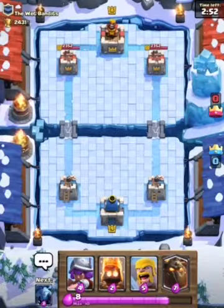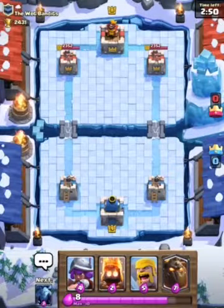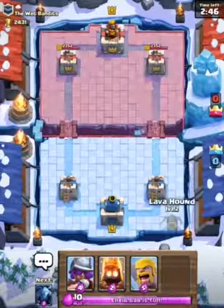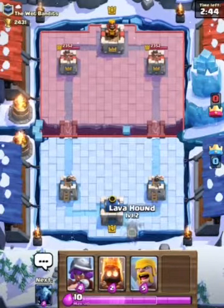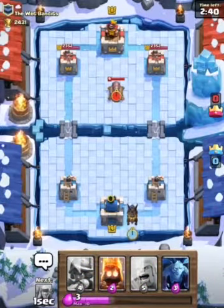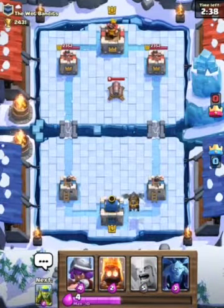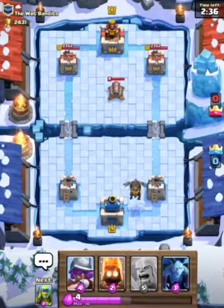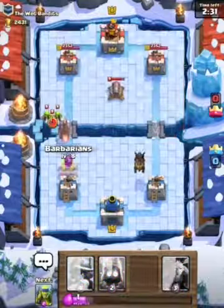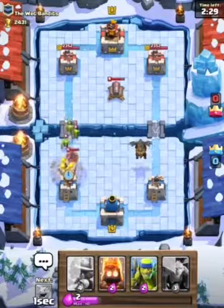I'll be versing Cloud from The Wet Bandits — he's a level 8 and I'm a level 9 as you can see at the top of the screen. Let's drop the Lava Hound at the back. He's got his Cannon — it's a solid counter but it's not the best counter to my Lava Hound.